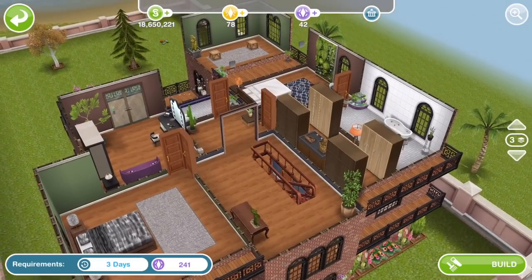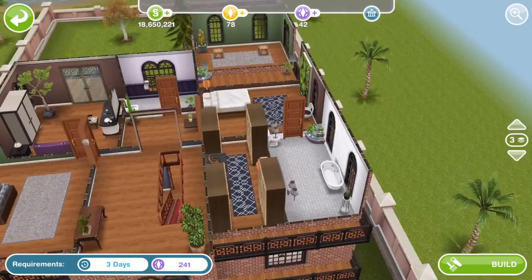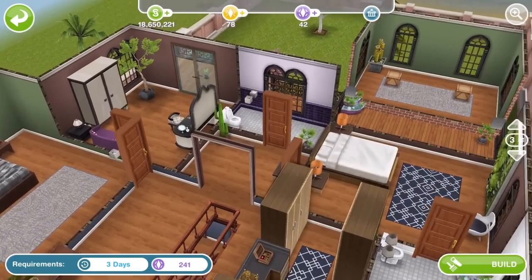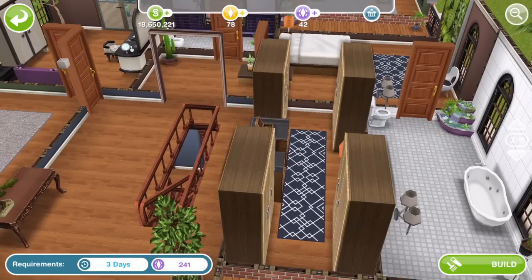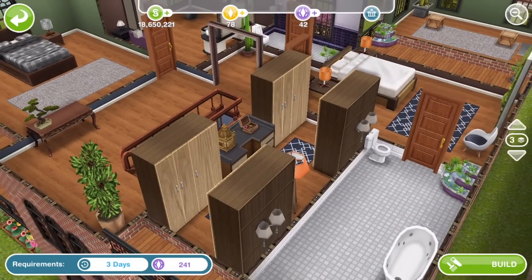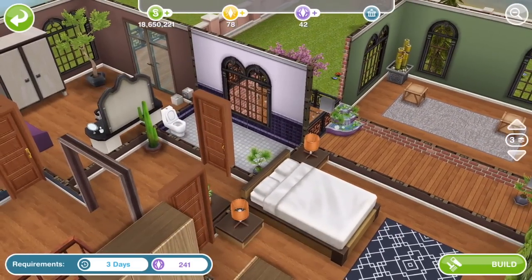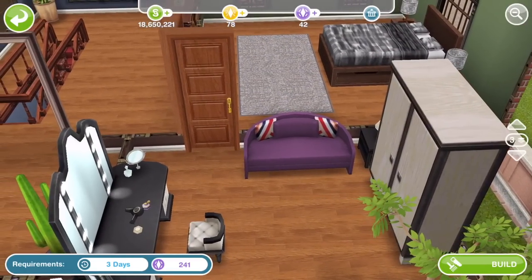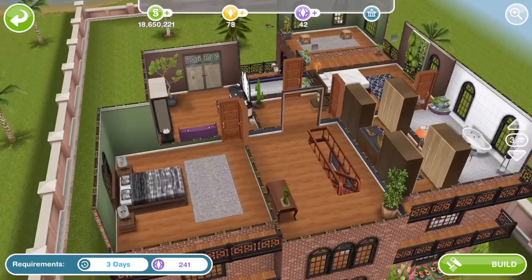Going up to the next floor, there's a massive master suite with a bathroom and walk-in wardrobe — it looks nice. There's one of those sofas I love and a couple of SP doors, but nothing particularly rare in this house either.